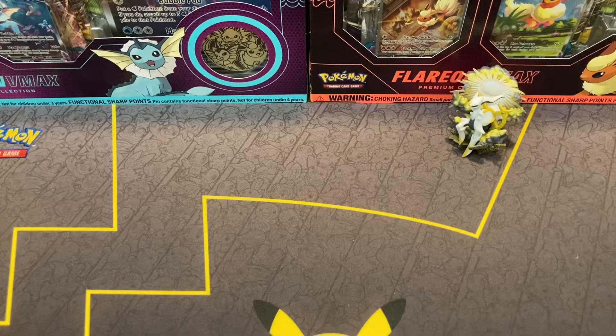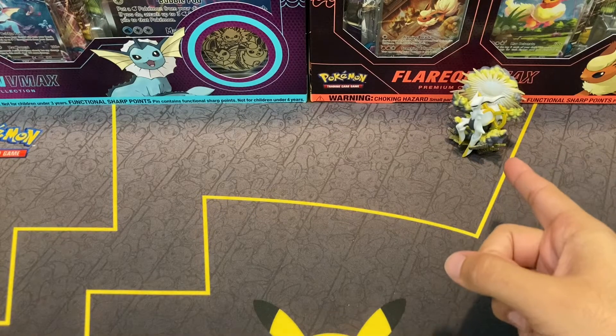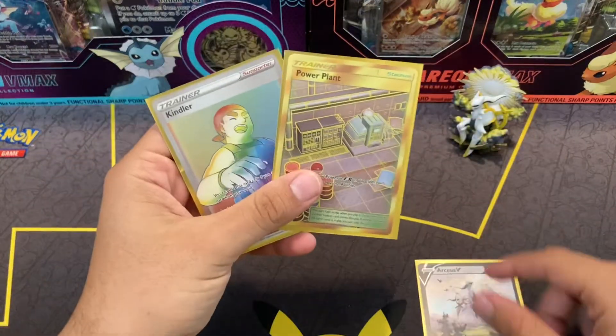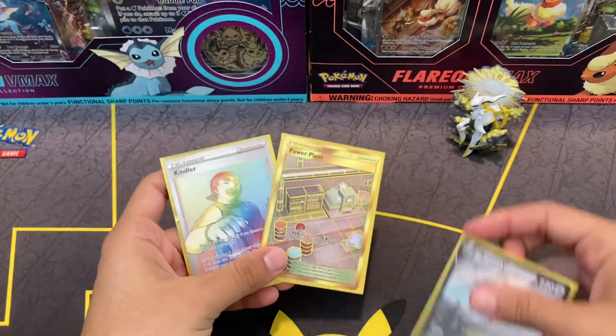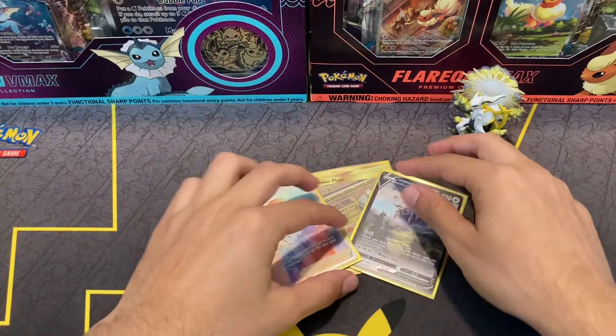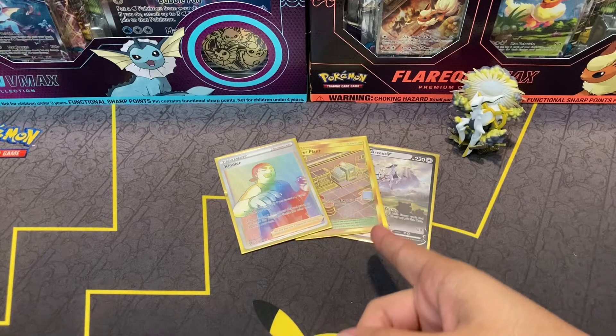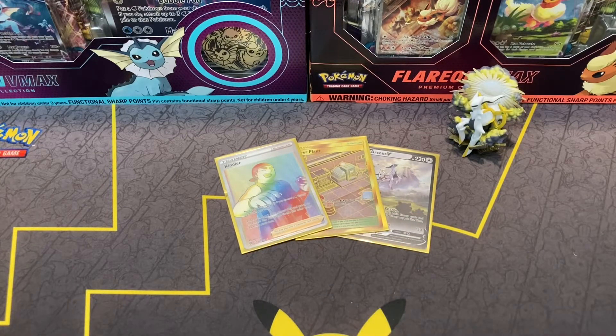That brings us to the end of the video. We of course got that beautiful Arceus figure, and we have the promo and the hits — a Gold card and a Rainbow Rare. Really nice. Overall, this was a great product to open and I recommend you guys pick this up. It was really fun. If you guys did enjoy the video, make sure to leave a like and subscribe to the channel, and comment down below if you like the Rainbow Rare or the Gold card more. Thank you guys for watching and we'll see you in the next one.